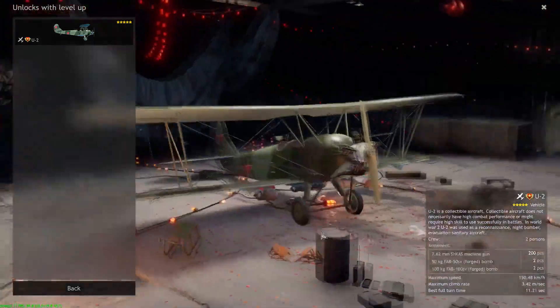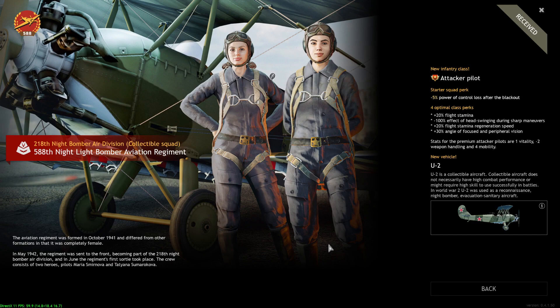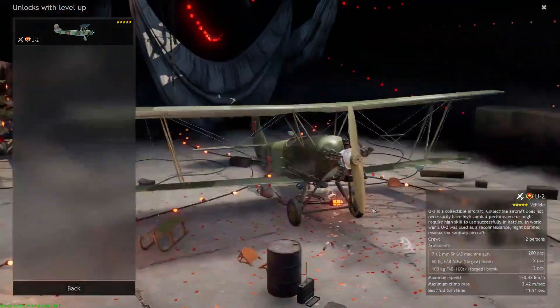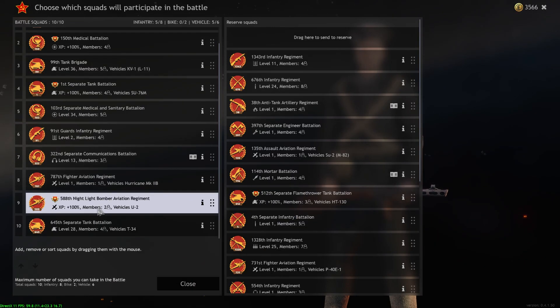If they sell the U2 aircraft, I don't recommend it at all. It's just garbage — it was a unique premium when Stalingrad first released, but it's so slow that by the time it gets to the battlefield, the payload just isn't worth it. It's more of a collector's item.